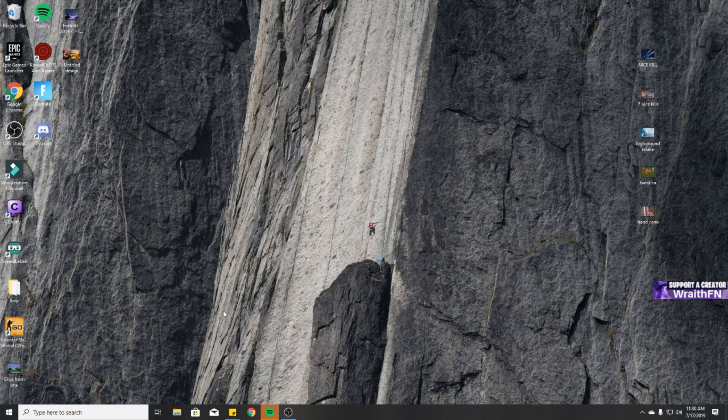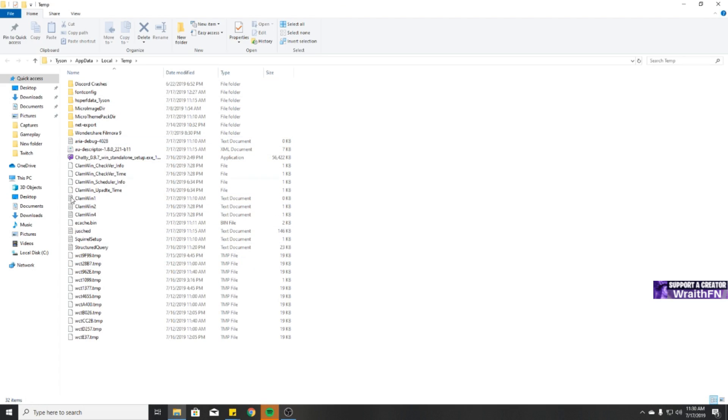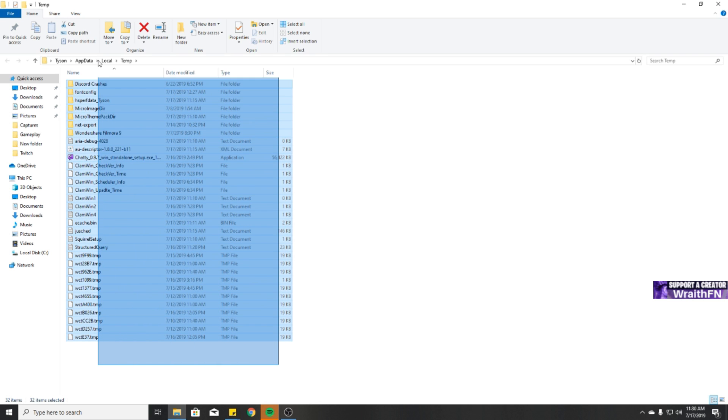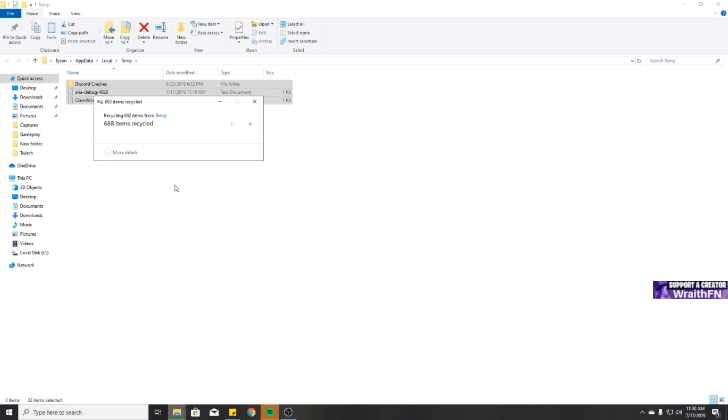The next tip is deleting all your temp files and dust drivers. Go into Run, type percent-temp-percent and click OK. It'll show all your temp files — if you haven't cleared them in a while you could scroll for minutes. Select all of it and delete. It won't delete everything but that's fine. Trust me, this won't harm your computer — it's just useless files your computer saves, like app crashes. It has no negative effect on your PC.